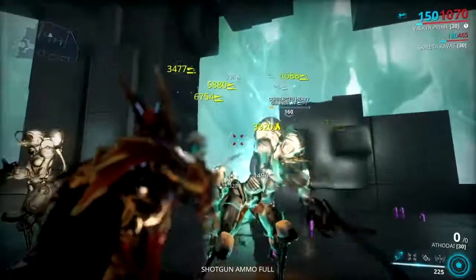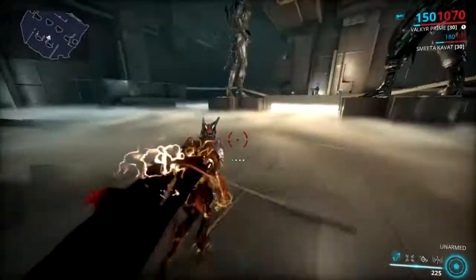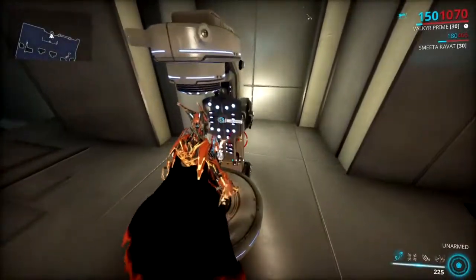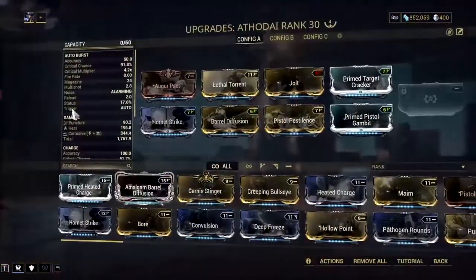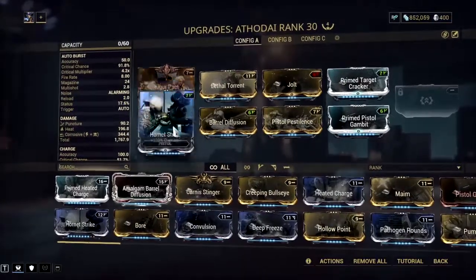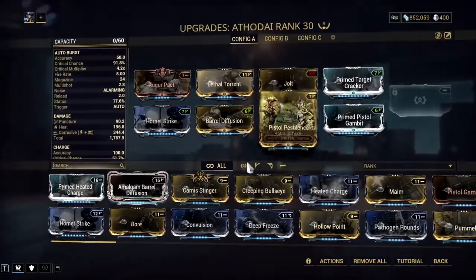As you can see I'm already out of ammo. If we can use a Pax Charge arcane on it, we won't have any problem with ammo. This is my build — I'm using four Forma, but you can use only three. For people who don't know where to farm the Athodai, it's on the Railjack missions, Venus Proxima.